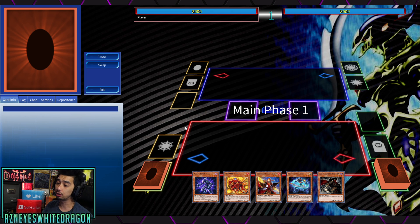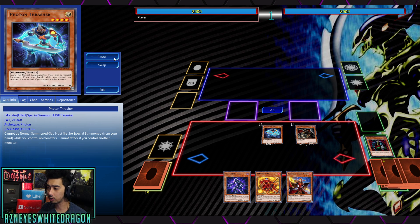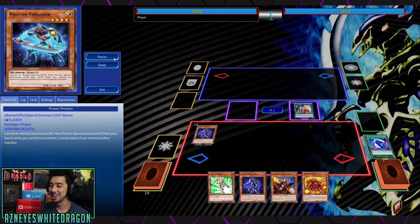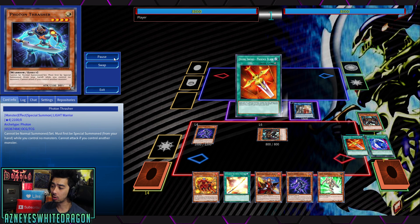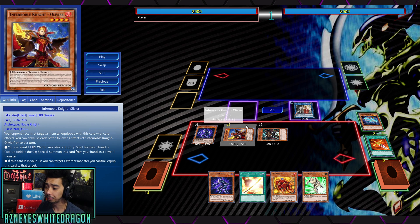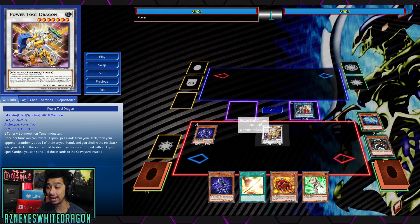I think the Warrior one is super consistent — basically it becomes an Assault deck. We're going to Armageddon Knight, send Cyber Stein to the Graveyard, and on top of that we're going to send Malicious, which is going to help with our Synchro play. We go ahead and activate Divine Sword Phoenix Blade, summon Olivier, and then make Power Tool Dragon.